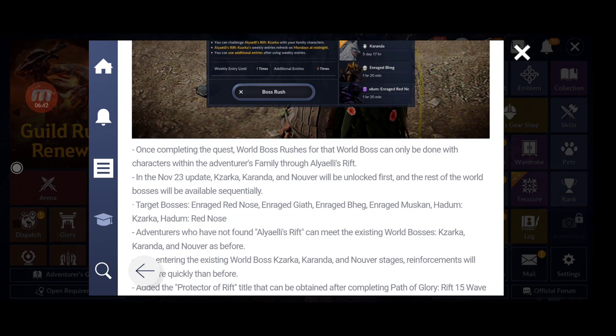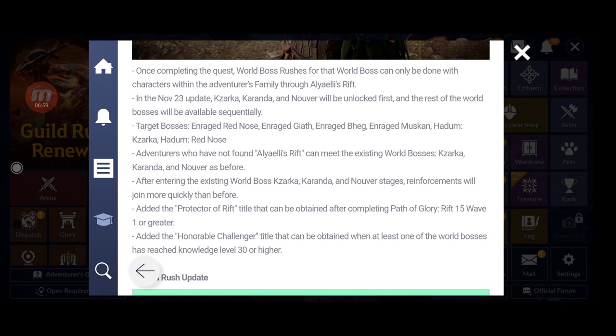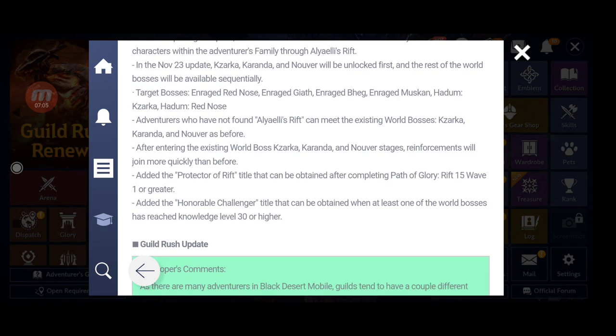This is similar to world boss rushes, but entries only last one week — not indefinitely. In the November 23rd update, Zarka, Karanda, and Nuvair will be unlocked first, and the rest of the world bosses will be available sequentially after that.